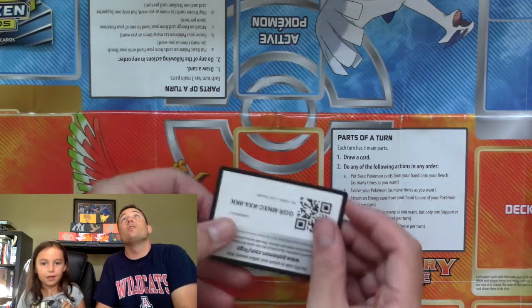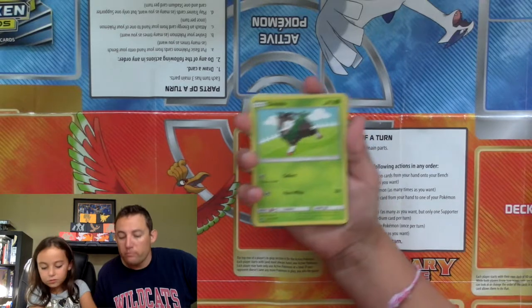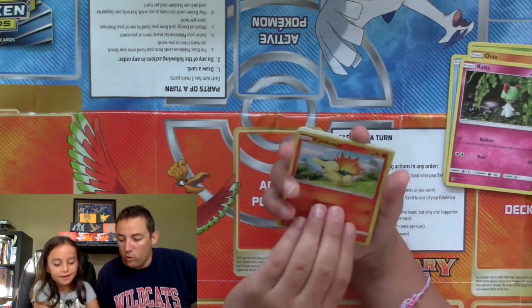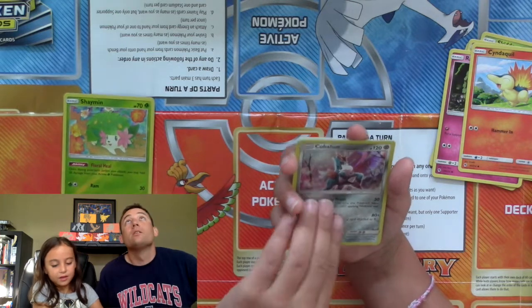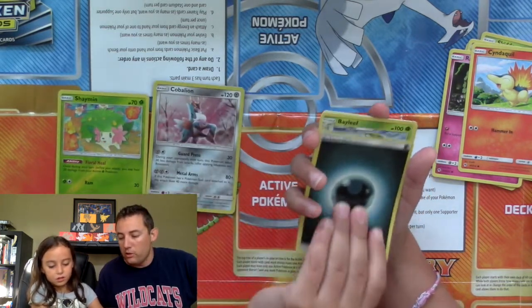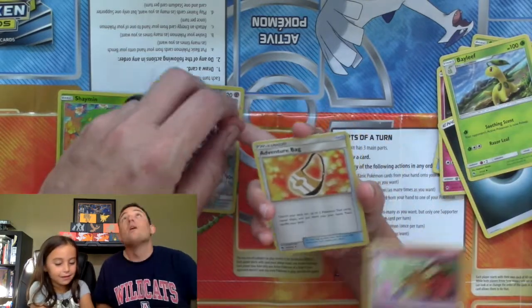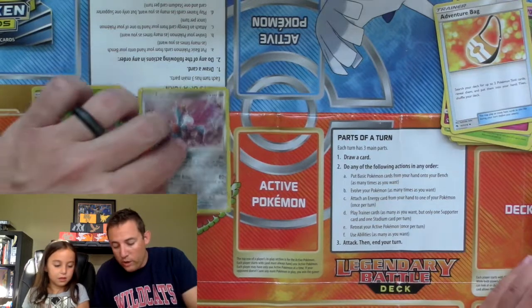We're giving everybody the code cards today. Dad's going to take the code card from you. We have Popplio, Skiddo, Onyx, Grout, Cyndaquil, Shaman, and Cobalion. Energy. Bay Leaf, Denny, and the Adventure Bag. Not too bad on the first one — we got two rares on that first one.